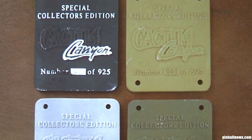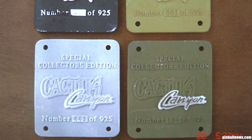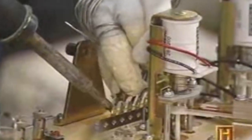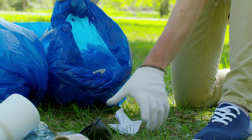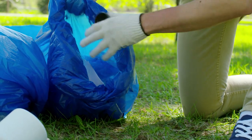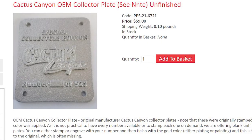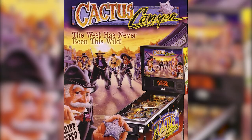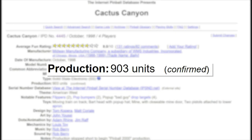Each game was supposed to contain a special collector's plaque made of cast aluminum, numbered from 1 through 925. Unfortunately, the plaques were late arriving at the factory, and many games had already been shipped. The plaques were shipped separately to distributors, many of which didn't forward them to the end customer. The large European distributor Nova received around 300, but didn't know what to do with them and simply threw them away in the trash. Miraculously, someone found them in the trash and put them up for sale. With the marketing slogan being 'the West has never been this wild,' the table only produced a lackluster 903 units.